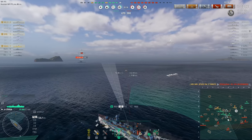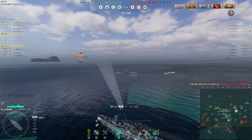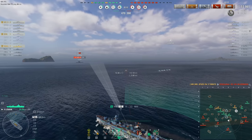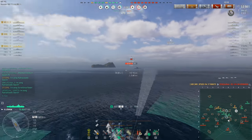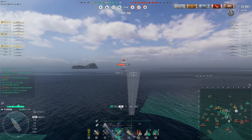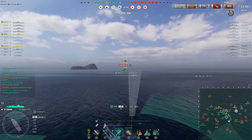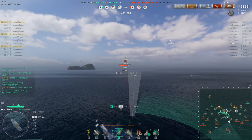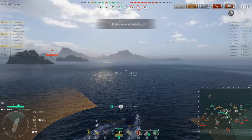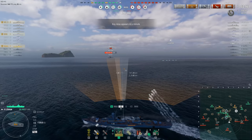Spuds in the Yamato has managed to get another kill, taking out the enemy Bismarck. The team are now up two kills, 470 points to 390. Remember, there are no points coming in for control of cap circles for at least another minute. Spuds is stalking — he's got one set of torpedoes away. These torpedoes have a nearly 11-kilometer range at a speed of 65 knots.